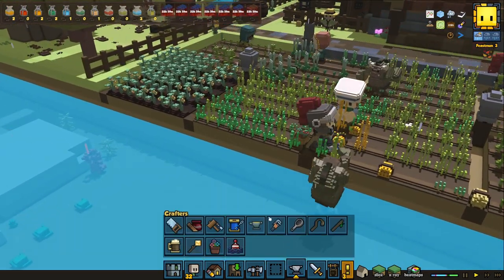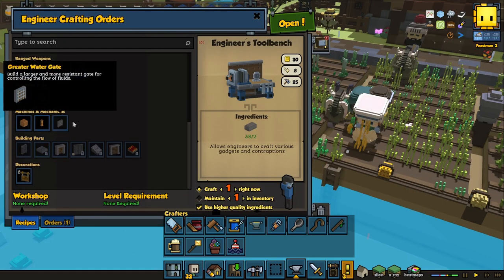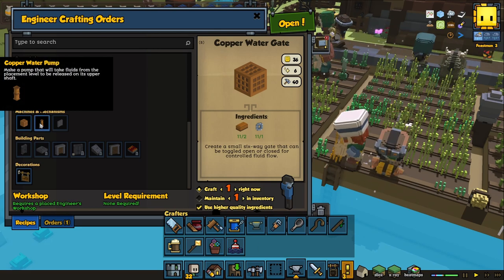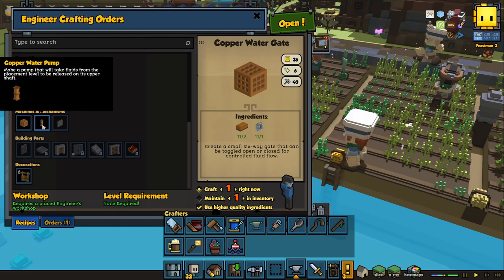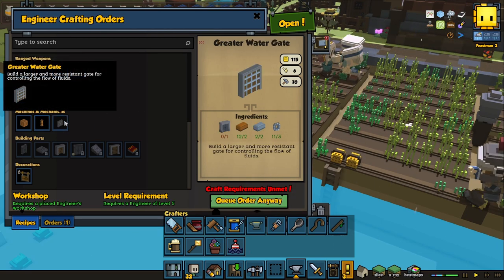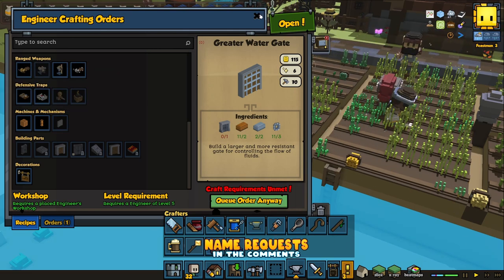In this game, you have an engineer that can craft different machines and mechanisms. You have gates for letting through water or blocking water, copper water pumps for moving water, and you can extend the pipes from the water pump. You also have large gates that you can use for moving around water.